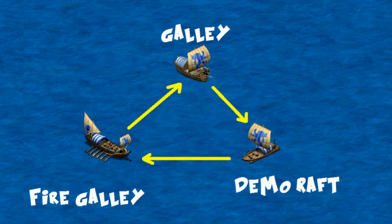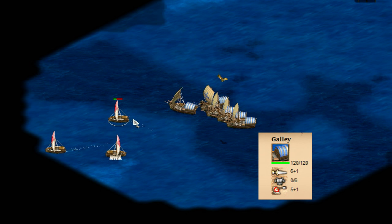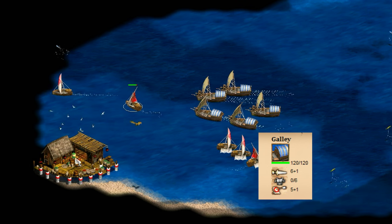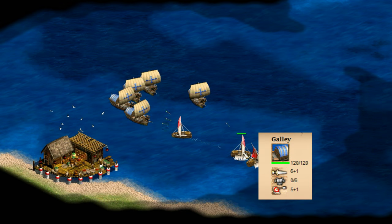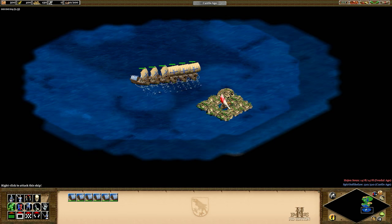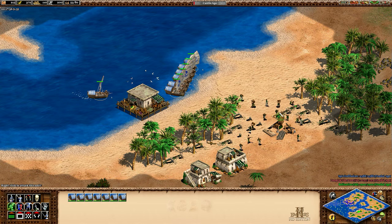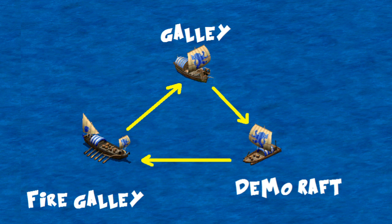I'm going to start by going through the three ship types. We'll start with the galley — this is the classic ranged water unit. You're going to want to get fletching before you engage in any fights with them, so in feudal age you'll almost always see them with six range and the plus one attack — that's an assumption for the entire video. They take one minute to create. They're quite good against fishing ships, doing 11 damage per attack, meaning they can sink a fishing ship in 16 seconds, or six can sink a fishing ship in one shot unless it's a Japanese fishing ship. They're also the only ship type that can actually be used to raid the shoreline, which you shouldn't underestimate.